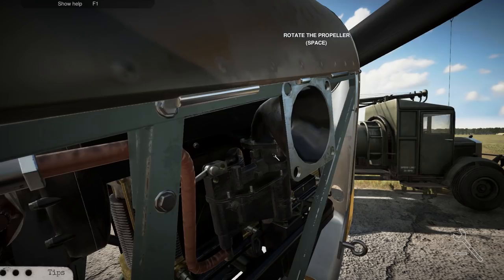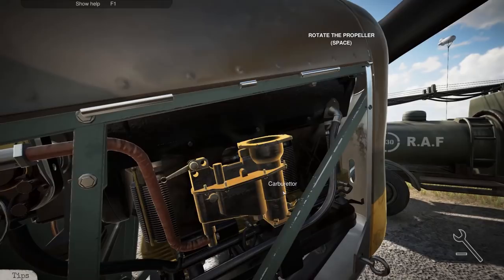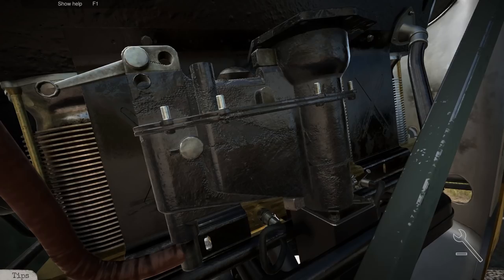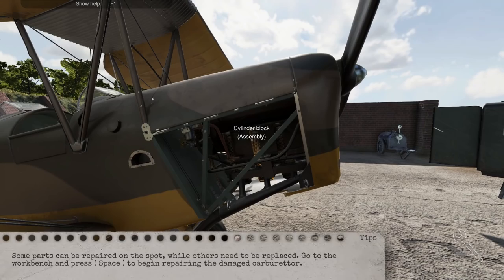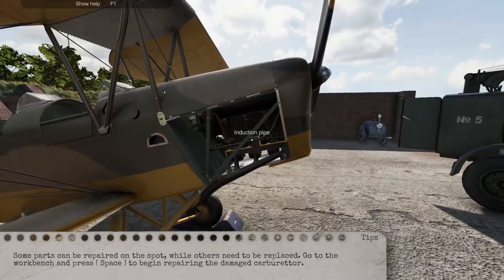That is actually cool — you don't have to hold it anymore, you just have to wait the time. You click it once and they come out by themselves; you just have to wait. Some parts can be repaired on the spot while others need to be replaced. Go to the workbench and press base to begin repairing the damaged carburetor.